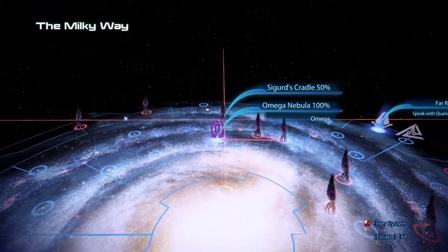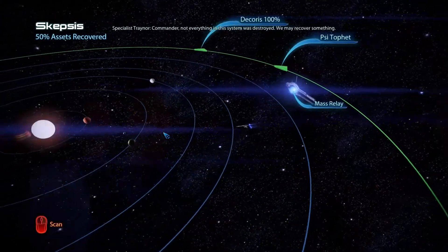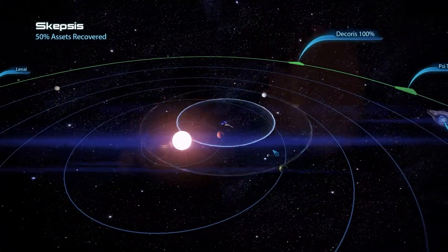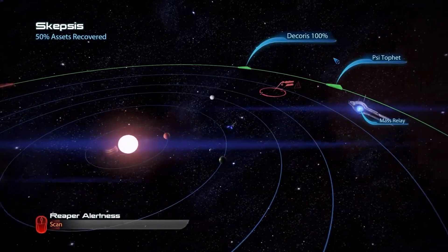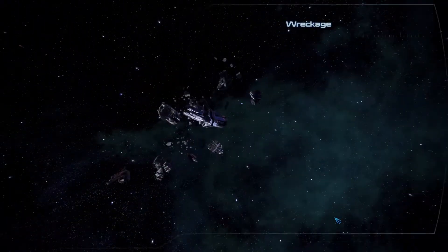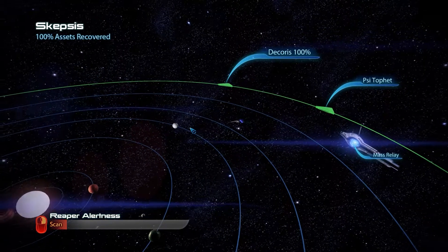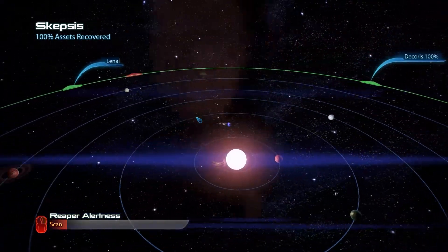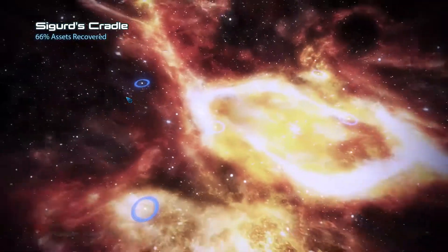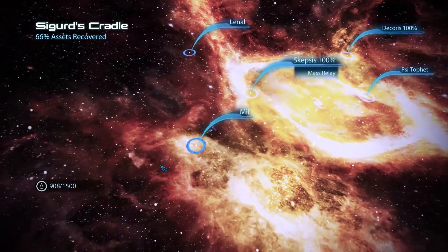Secret's Crater is only at 50%, let's have a look there. Commander, not everything in this system was destroyed — we may recover something. Free fuel at least. It looks like that is everything. Let's not risk angry Reapers for now.